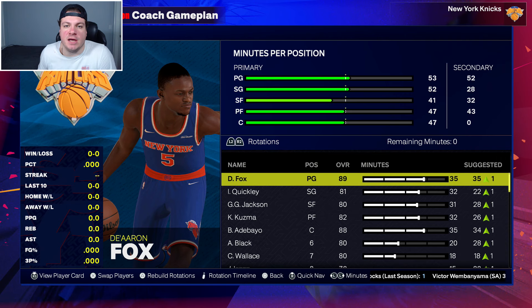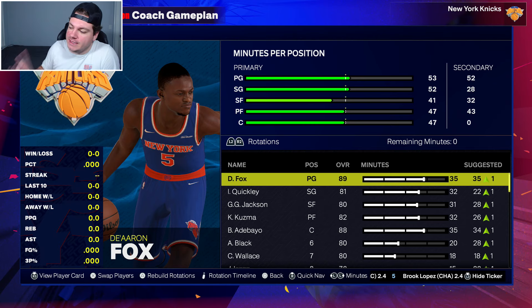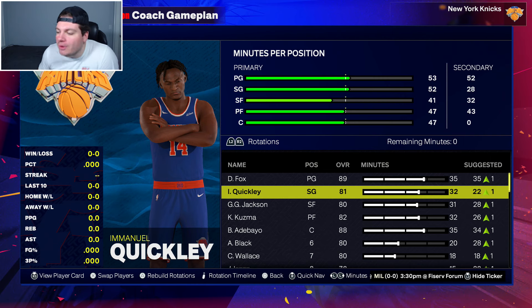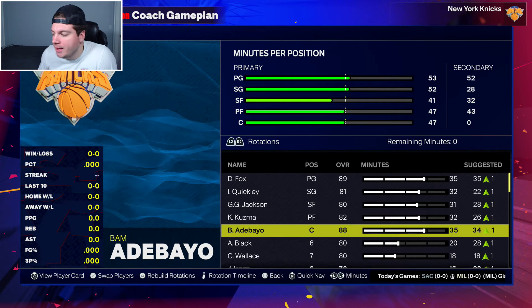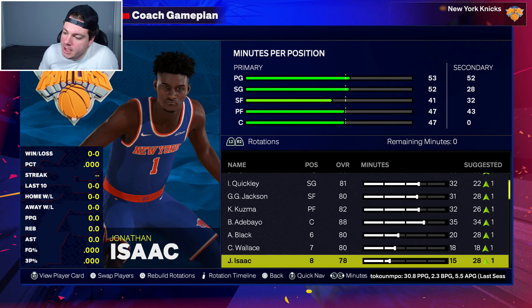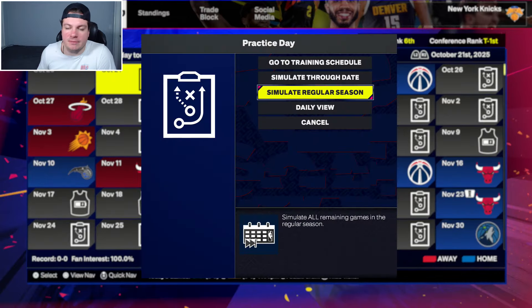That was a very busy offseason. We knew we couldn't run back last year's team. Our new one through five is De'Aaron Fox, Emmanuel Quickly as our backcourt — maybe a little worried about size — Gigi Jackson at the three, Kuzma at the four — he dropped two overalls, since 30 is basically 90 in 2K — and Bam Adebayo as starting center. The bench has Anthony Black, Kaysen Wallace, Jonathan Isaac, Isaiah Jackson, and Jacoby Walter. This is clearly a playoff team. See you guys at the end of year two.